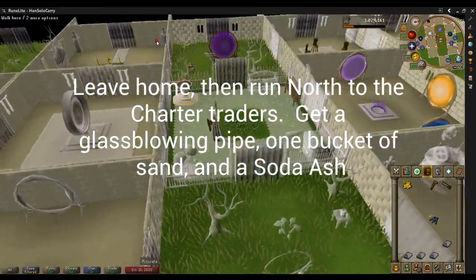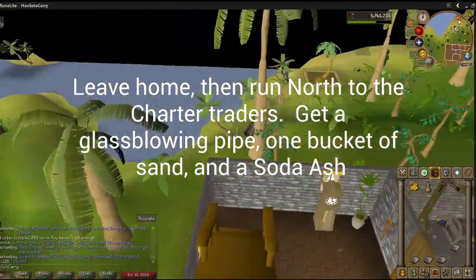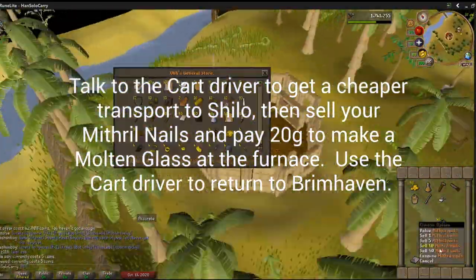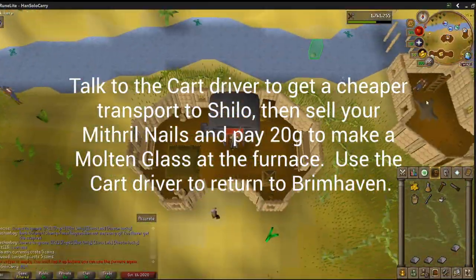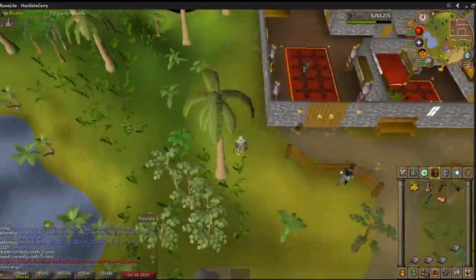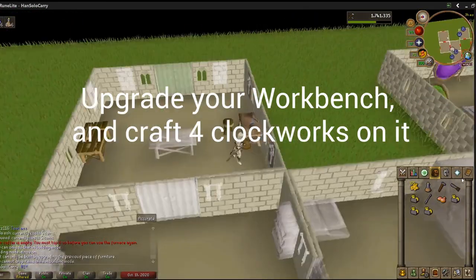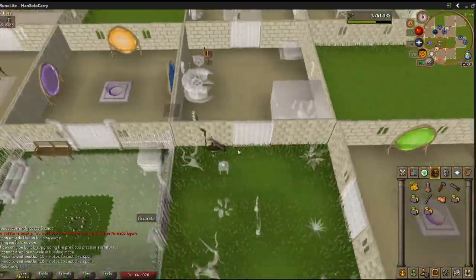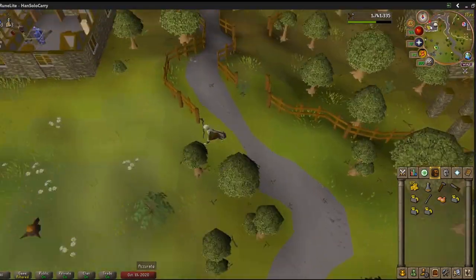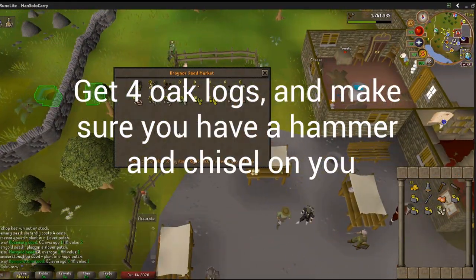We're going to run north to the charter traders. Get our glass blowing pipe so we don't have to find one again — that's going to be nice for a crafting grind later. Also get a soda ash and a bucket of sand. This part's important: talk to the cart driver, do not quick pay, otherwise you're going to spend a lot more money. You can use the furnace inside of Shiloh Village for 20 gold, and having all that extra money left over is really going to help us out. Once you're done with that, upgrade and make your clockworks.